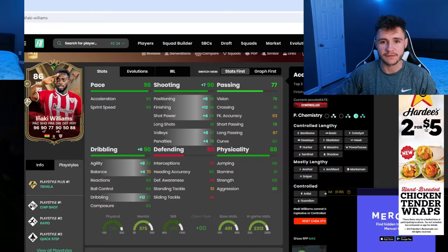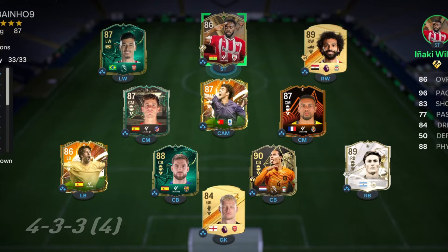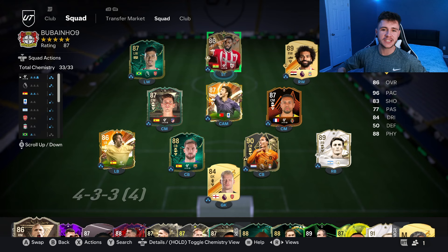If you guys enjoy these FC24 player reviews, go ahead and leave a like on today's video and consider subscribing to the channel if you are new — it would be greatly appreciated. This is the team we're going to be using in foot champions to test out the new Inaki Williams card. We're going to be playing him at the striker position in the 4-3-2-1 formation. Let's jump into game number one and see how good this card really is.